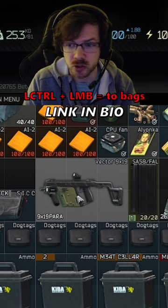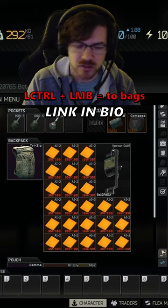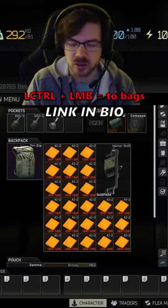If you instead hit Ctrl and Left Mouse Button, it'll go into the bag or an open space, like even the rig as well. This is really useful, especially when you're in-game and trying to loot something really quickly — you can just Ctrl-click to get all their stuff into your inventory.